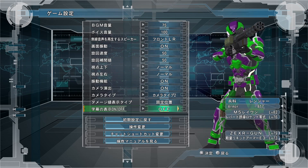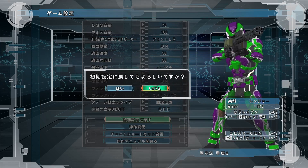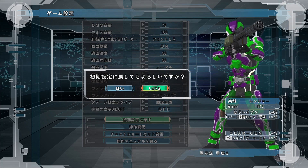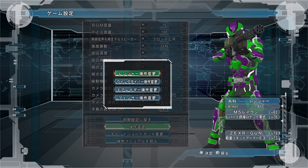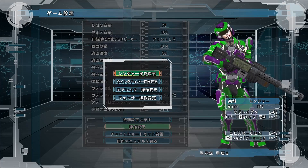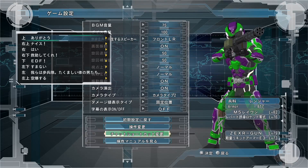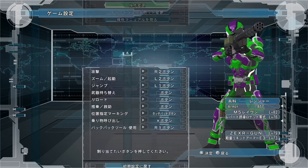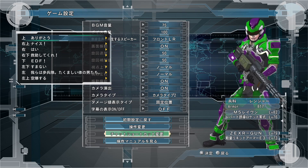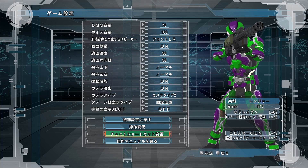Last but not least is subtitles — you can turn subtitles on and off. This option, if memory serves me correctly, will let you reset everything back to default settings. And this one is where you change the control configuration for each character class — you've got the Ranger, Wing Diver, Air Raider, and Fencer.